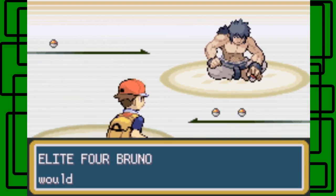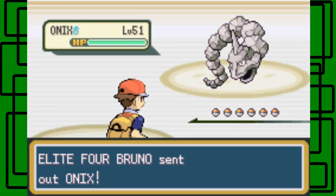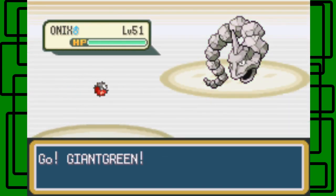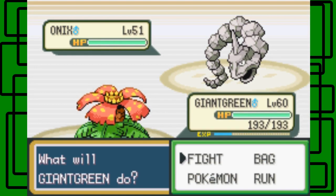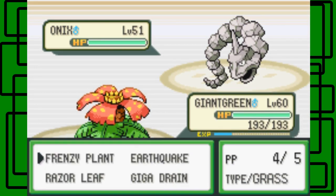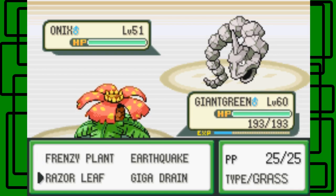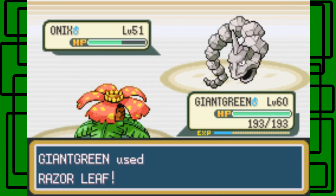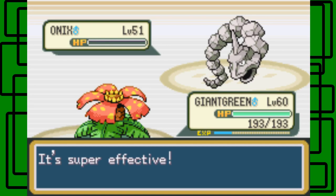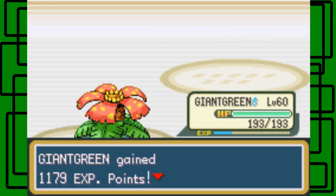In my opinion, Bruno is a lot easier than Lorelei, and depending on how your team's set up. Because he has two Onixes, and we've fought Onixes so many times in this game — you should know they're really easy to take down if you have a Grass or Water-type move. There are even Onixes in Victory Road you can practice on. Let's go for the Razor Leaf. This Onix is level 51, male. And it goes down.